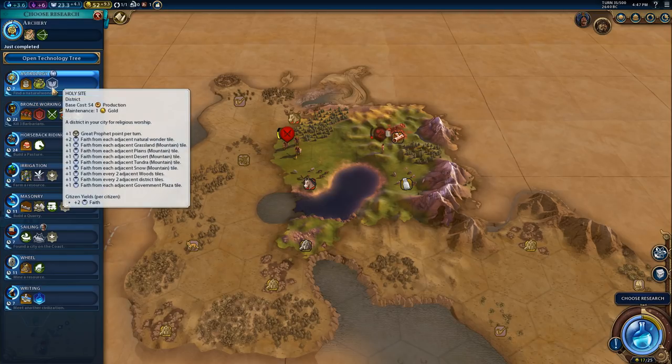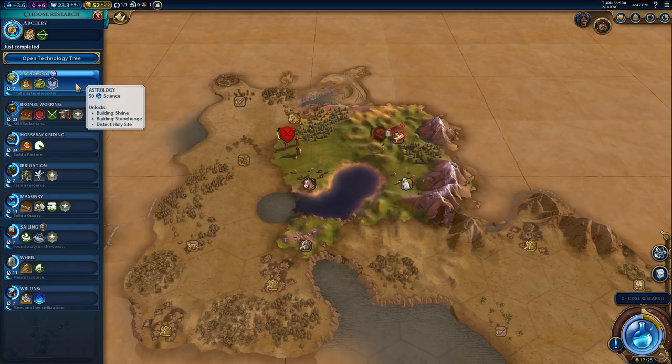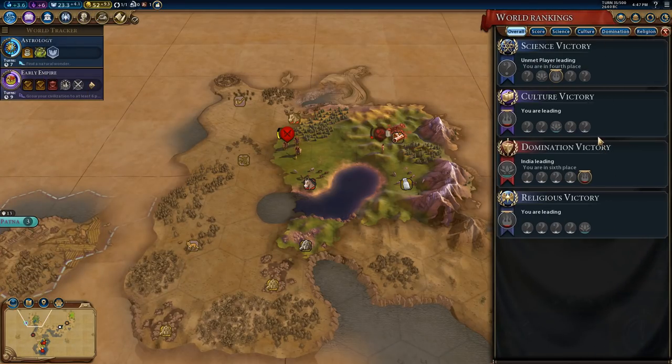Holy site: plus two faith from each adjacent natural wonder tile, that will be good. Look at everything that's boosted - this is fantastic, we are going to fly through. Religion we're leading, science we're suddenly going to fly through, culture we're leading.